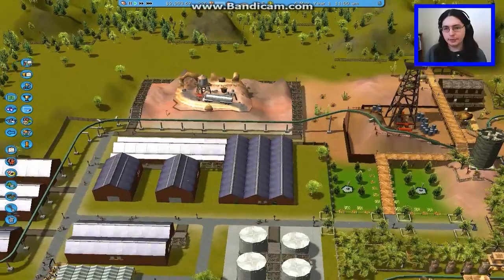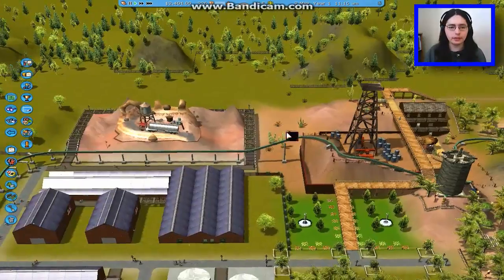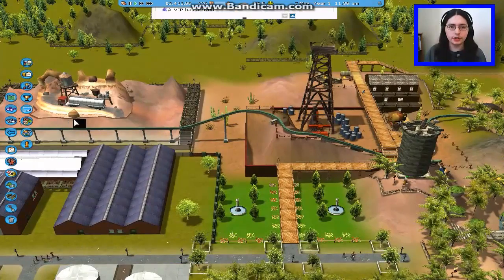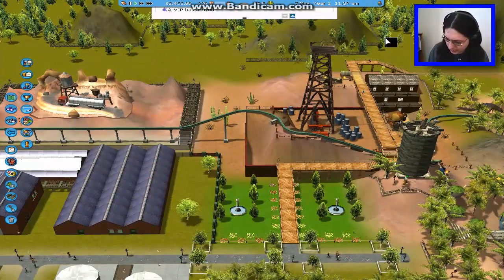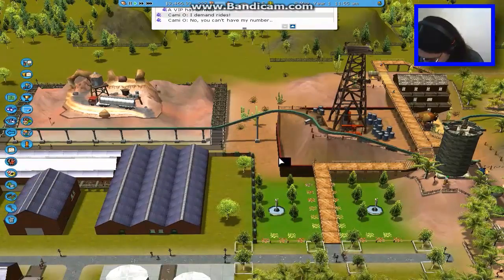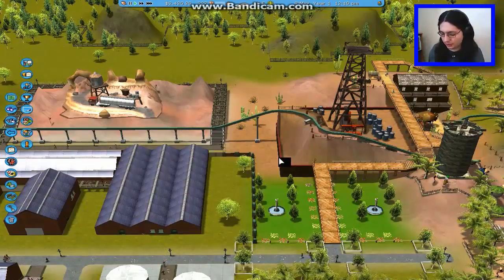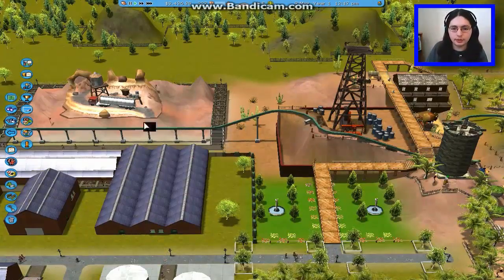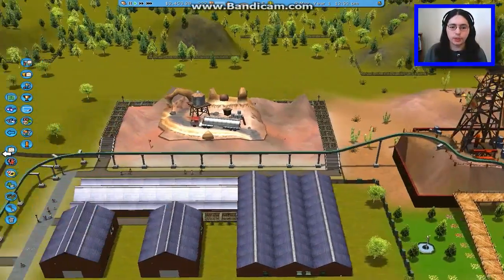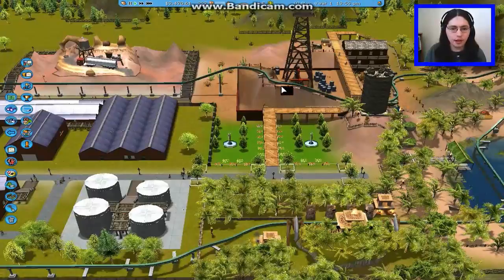Now for the park rating, we're going to have to build some rides. As far as park rating goes — oh, she's here, awesome. There's an extra button on my mouse here that changes the speed of the cursor — huh, that's new, I never knew that before. Anyway, as far as park rating goes, the older the ride, the more it impacts the park rating. So we want to keep the rides new, but since there are no rides here except for the monorail, we should be set.